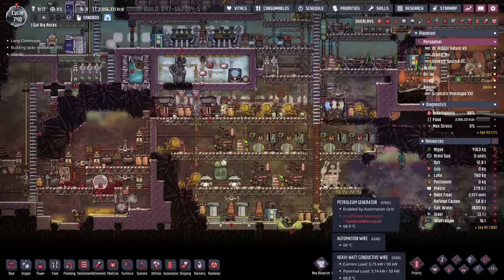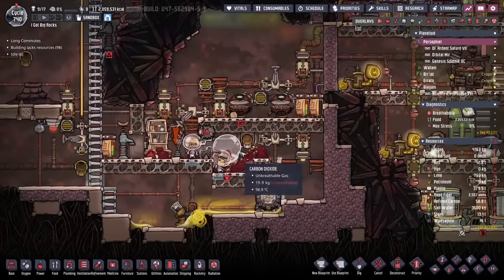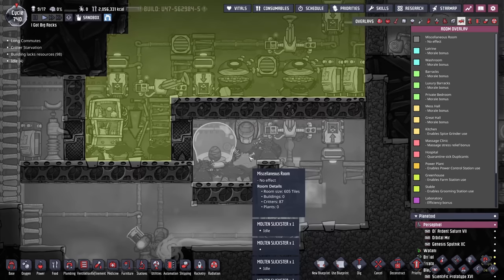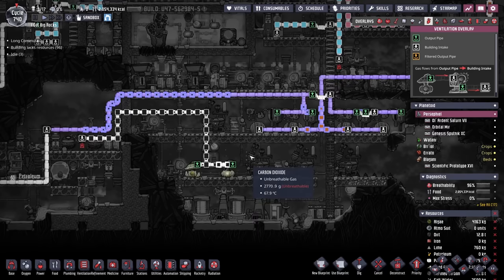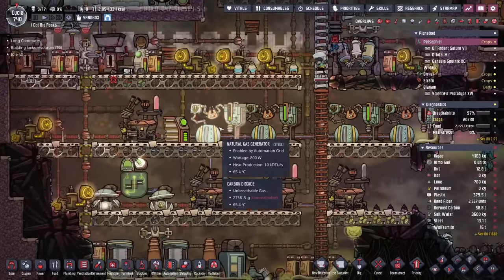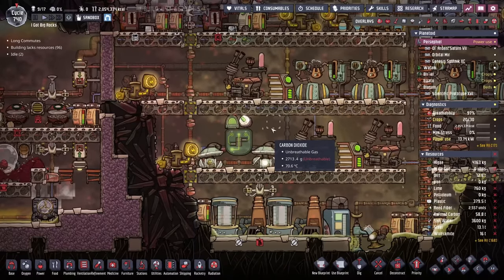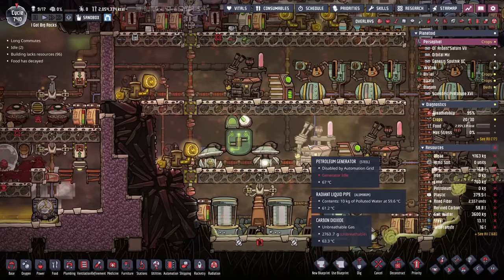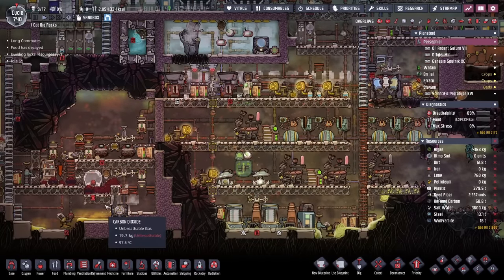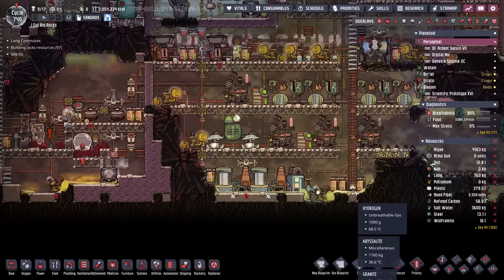Down here for the glossy DRECOs, they're eating meal wood sitting in carbon dioxide, with the split being perfect so the glossies are often sitting in the hydrogen. They're also utilizing a starvation and shearing area that is also sitting in hydrogen. And for that work, even though it's only cycle 740, they have over 2,500 units of reed fiber and 380 tons of plastic. Kansas City Shuffle is utilizing petroleum generators being fed by petroleum coming from a bunch of Molten Slicksters. The ranch only has eight, but the incubation area has 87.